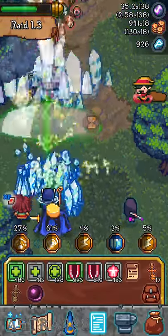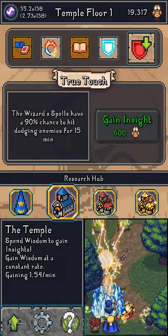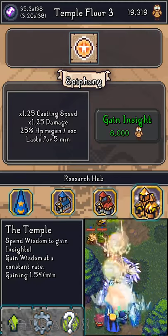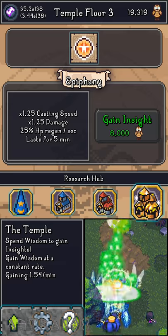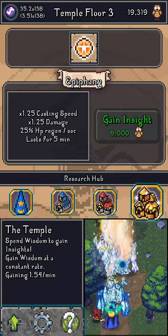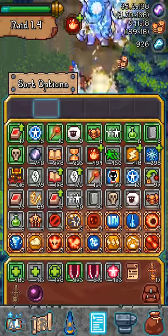There's a buff called Epiphany that gives 1.25 times cast speed but it costs so much Insight I never use it. If you're stuck somewhere and just need that extra bit and don't want to use stable runes to heal yourself, you can use Epiphany — for example to defeat zone 100.